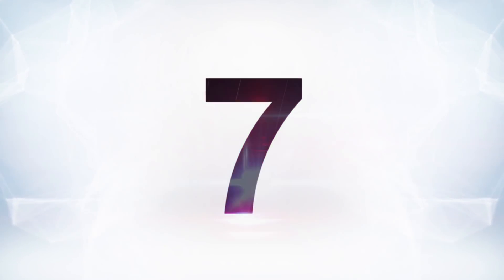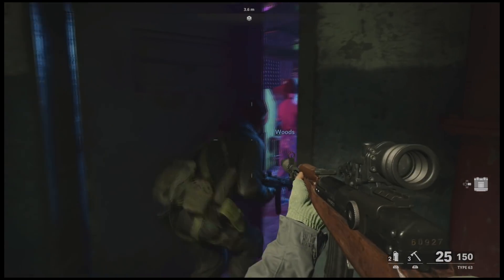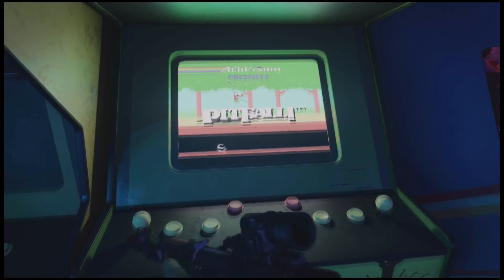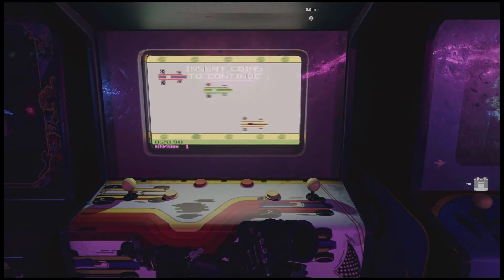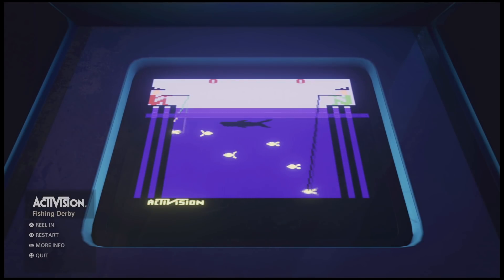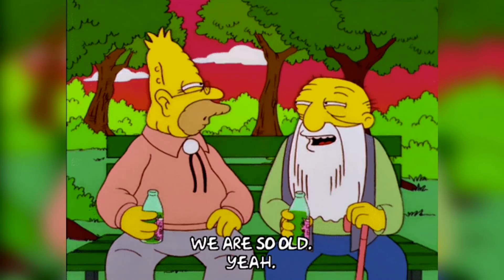At number seven is the 80s Arcade. After sneaking into the secret Soviet training ground, the first thing you see in the mission Red Light, Green Light is this fully decked-out 80s arcade. You might just walk right through it to your objective, but if you stop and look around, you'll find a lot of the games are actually playable. It's set in the early 80s, so it's pretty primitive, but there's noteworthy stuff from Activision's back catalog, like Pitfall, River Raid, Grand Prix, and Fishing Derby.